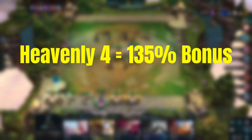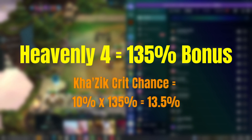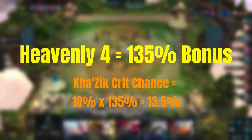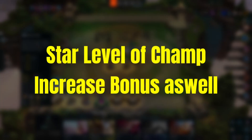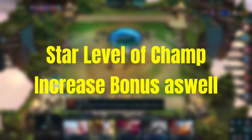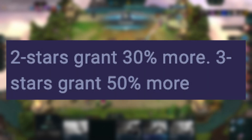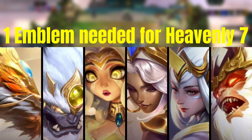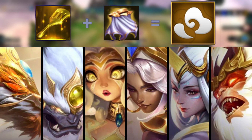For example, at Heavenly 4 the bonus is 135%, so Malphite will now be adding 13.5% of his stat contribution. On top of that, the star level of each individual champion will improve the bonus again — a 2-star Malphite increases the bonus by another 30%. You need one emblem to reach Heavenly 7, and this is made with a Cloak and a Spatula. This can be very powerful.